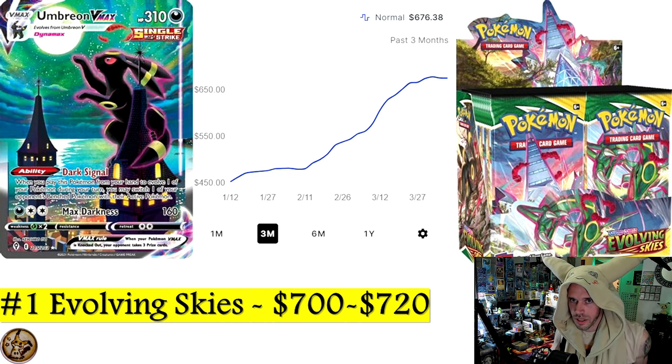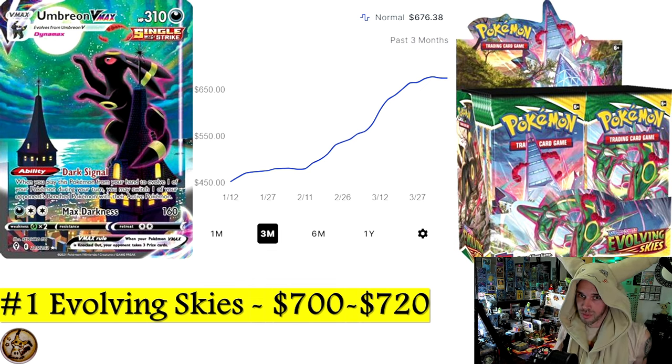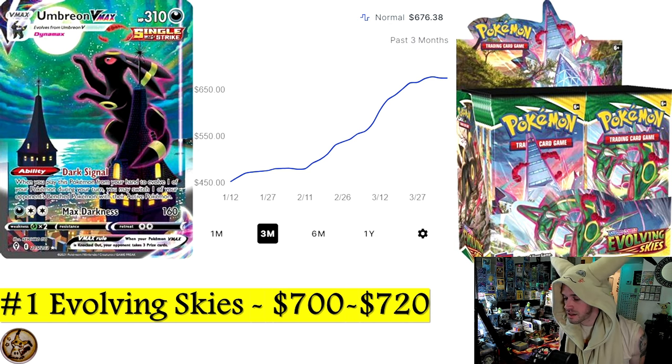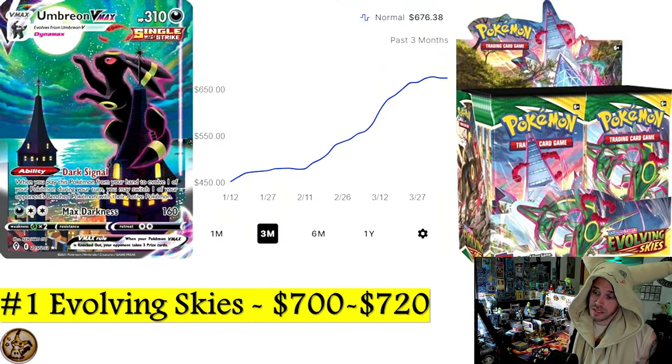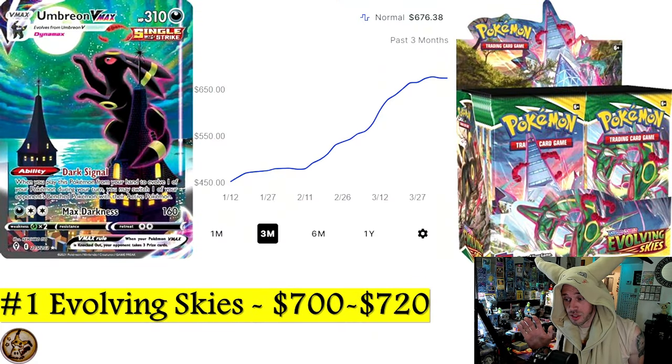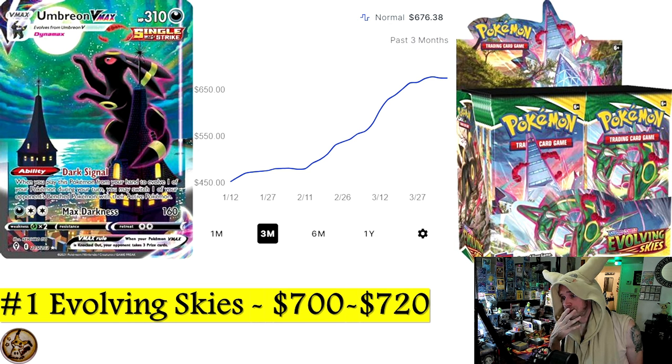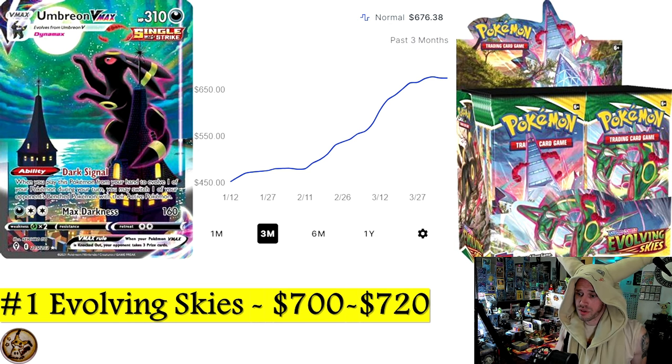Number 1 is Evolving Skies. I wrote $700 to $720 because the price is so volatile — there were two boxes available, one for $700 and one for $720, and after that prices jump way up to $800 or $850. But today you can still get an Evolving Skies booster box for $700 on TCG Player.